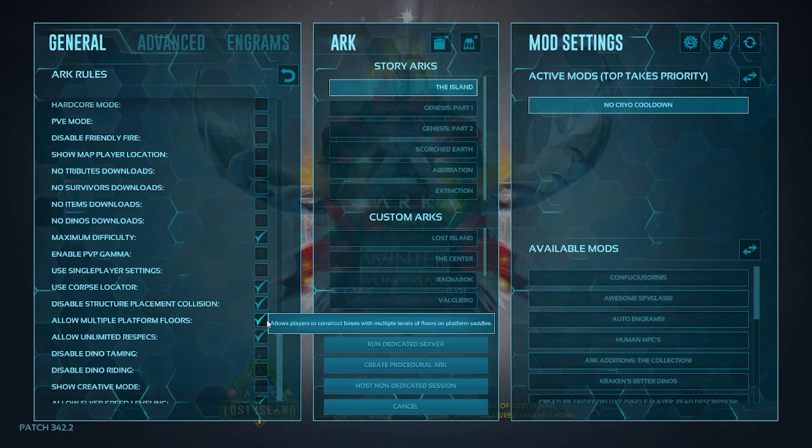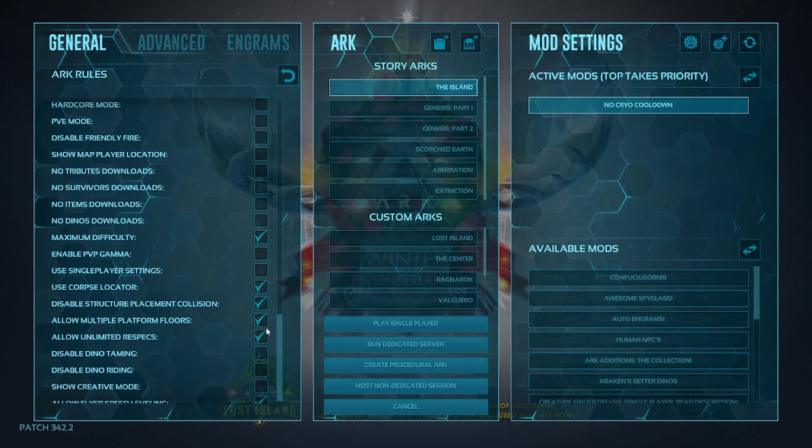Next I have allow multiple platform floors enabled, so you can build an upstairs on your platform. I also have unlimited respecs, so if you transfer over to Genesis and want new stats, you can just take a mind wipe tonic without worrying about whether you've already used one on this character.